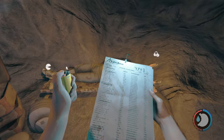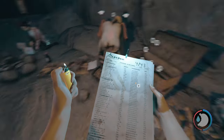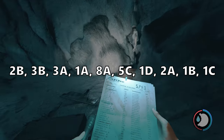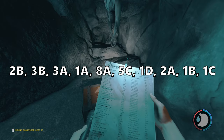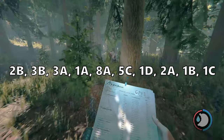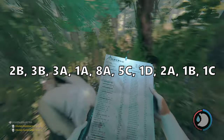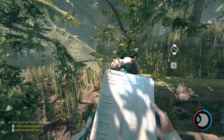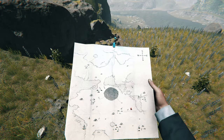There are ten passengers inside this cave: 2B, 3B, 3A, 1A, 8A, 5C, 1D, 2A, 1B, and 1C. I highly recommend watching these videos in order. In the top right corner you can click on the playlist to open it right now. I highly recommend doing it if you're trying to get all the caves explored. And with all that out of the way, let's head right on into this cave.